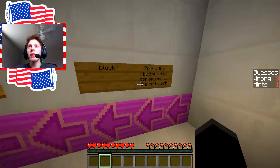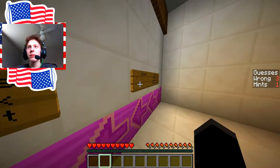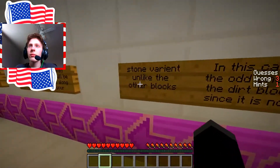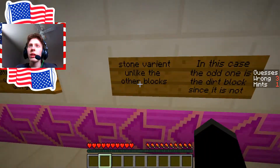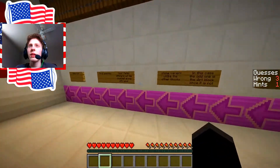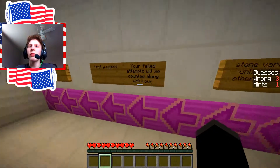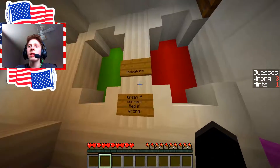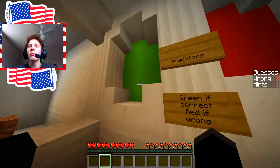Alright, press the button that corresponds to the odd block. In this case, the odd one is the dirt block, since it's not a stone variant, unlike the other blocks. I see. Feral tents will be counting along with your first guesses. Yep, I see. Have fun. Indicators - green if correct, red if wrong.